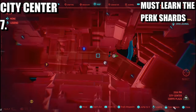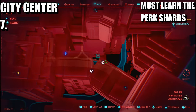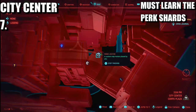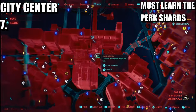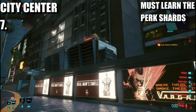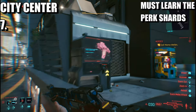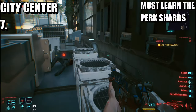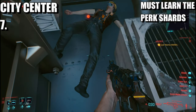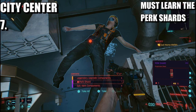The next one is going to be in Corpo Plaza, City Center. Head over to the Metro Republican Way fast travel point and go to this waypoint — your reference is a drop point. Once you're on the road, you're going to need charged or double-jump legs to climb. Then come over to this drunken man and take everything from him, but make sure you learn the perk shard.